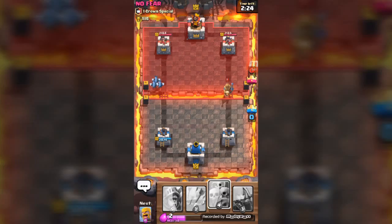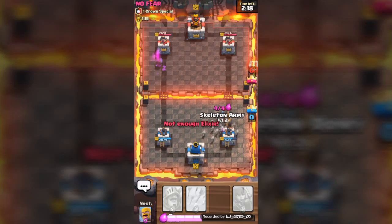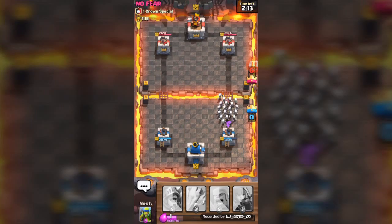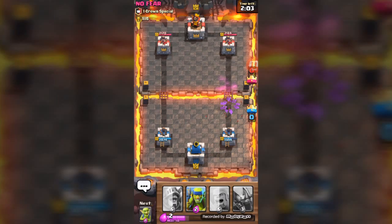His dragon goes out regardless, and our minions go up. The prince is going to get off a good hit on our tower, so we deploy the skeleton army to take out that prince. Our skeleton army goes towards the tower. That minion horde doesn't look nice, so we drop some arrows on it and it gets taken out — nice and easy.